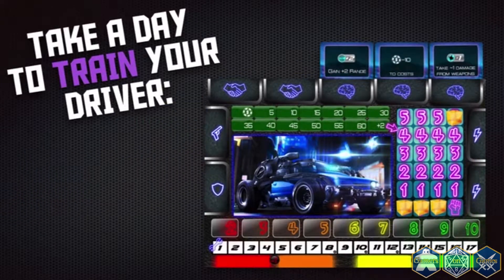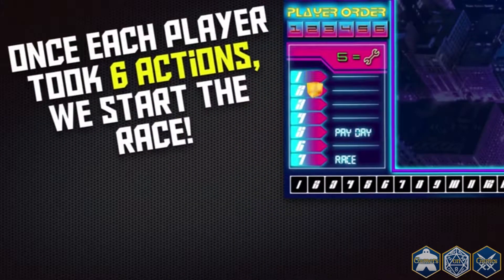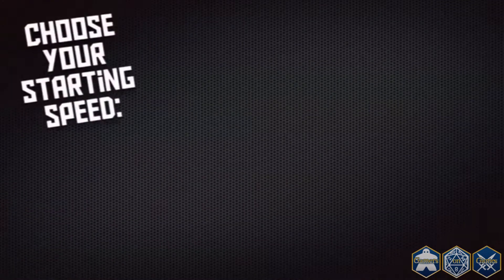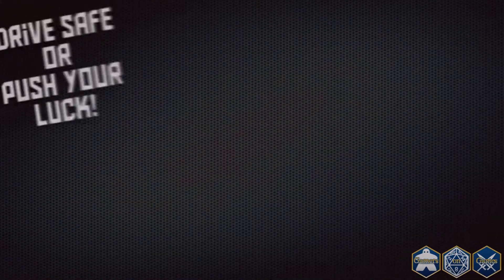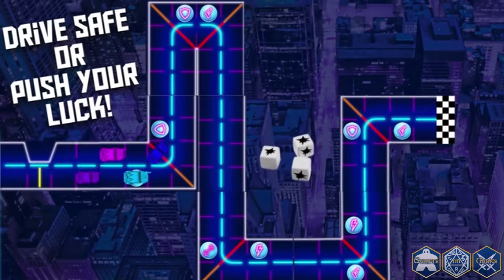When each player has taken an action we move to the next day until Sunday comes and the race begins. Each race is a rolling start, so each player will choose at what speed they are going to start at. Weapons and special upgrades are locked and cannot be used during the first round of the race. Players will move on the track according to their speed but have to be vigilant of the threats — corners have danger lines and if you're going too fast you'll roll for damage and might lose fans.